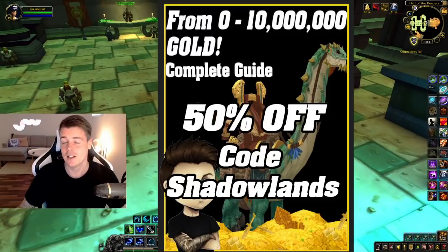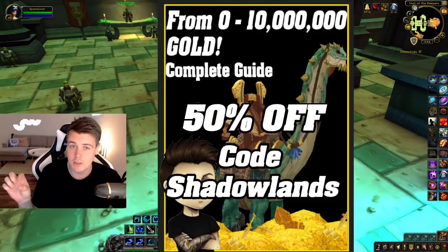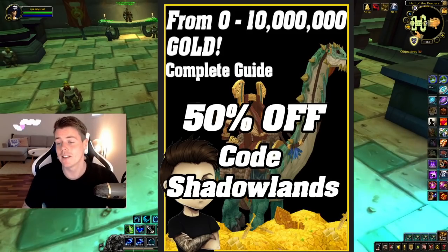Before we start the run, I want to mention that you guys can still obtain the 0 to 10 million gold guide — basically a step-by-step guide on how to go from 0 gold to 10 million gold. All the ways I use myself to achieve multiple gold caps on anything from low pop to full pop realm. Use the code Shadowlands and you'll get it for 50% off. Check out the link in the description and pinned comments. This is a book I'm constantly updating, so whenever a new patch or expansion comes out I'll update it, and once you've bought it you receive the latest updates for free.